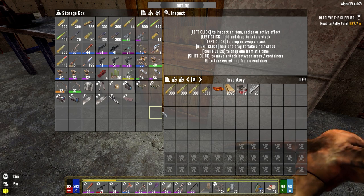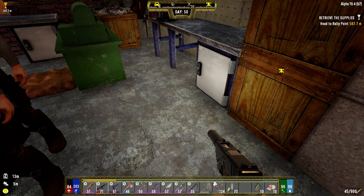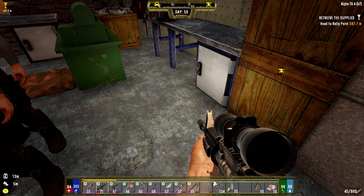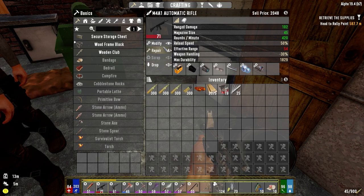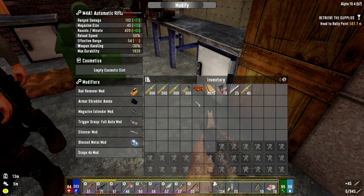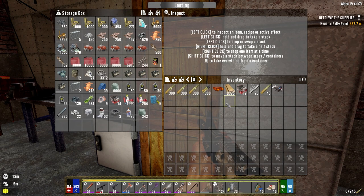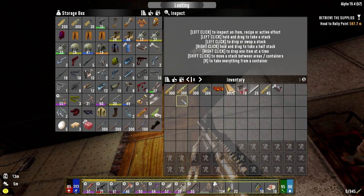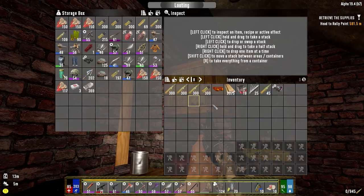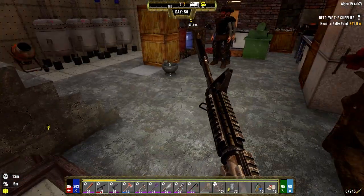We've got AP 9-mil in case we run into some really nasty stuff. I know I should repair this but it's going to drop the quality, so I'm going to take the scope off. It was a two-time scope - I don't think it would be as bad but let's pull the scope. Put that in there, alright, make sure you're loaded.